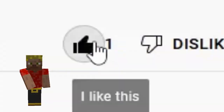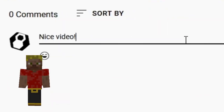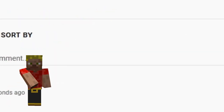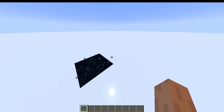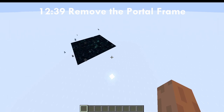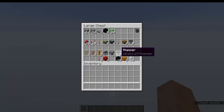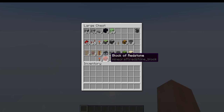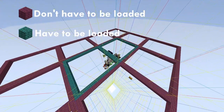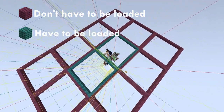I would appreciate it if you would like this video and subscribe to my channel, even though I am mainly creating German content. But let's get started. To build the duper you need a frameless end portal — I'll show how to remove the frame later in the video. And you need some materials. The materials down here are for the chunk loader. If you're playing in a version older than 1.16.2, you have to build another chunk loader — just search for one on YouTube. Make sure the chunks in the overworld of the duper stay loaded, then the duper will work in 1.11 and above.